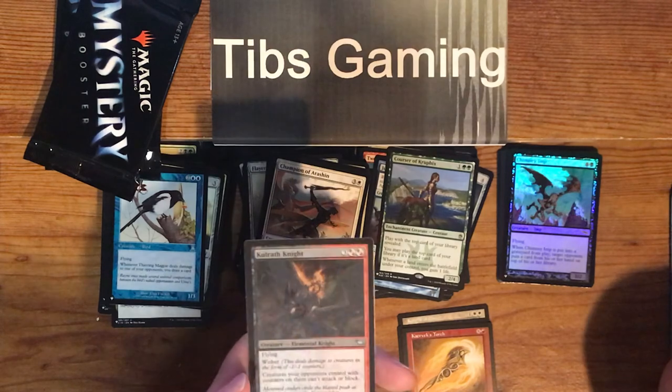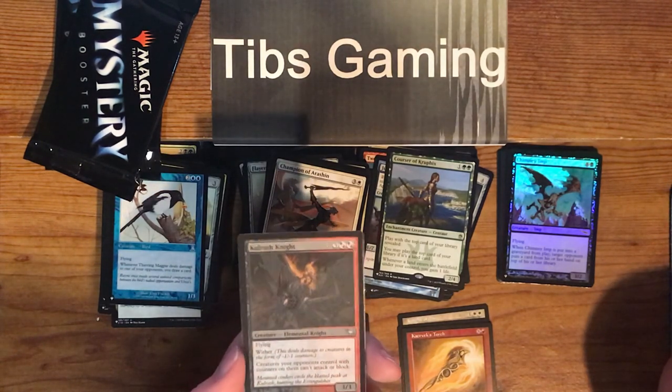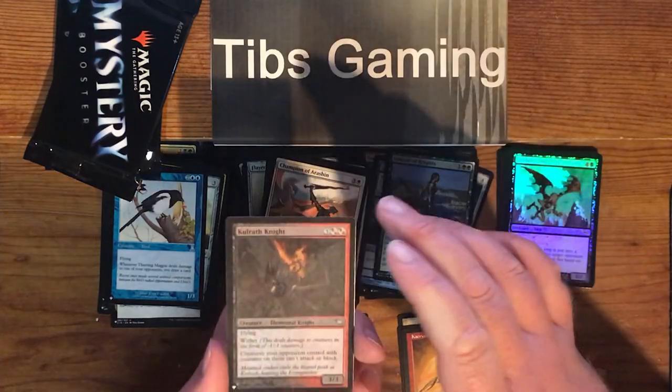And for a 4-4 we've got Coldwrath Knight from Shadowmoor again — three generic and two black or red hybrid for a 3-3 elemental knight with flying and wither. Creatures your opponents control with counters on them can't attack or block.